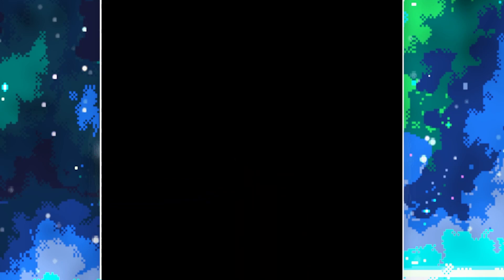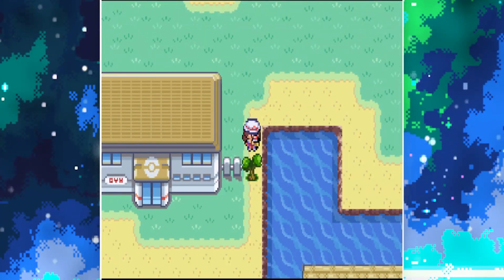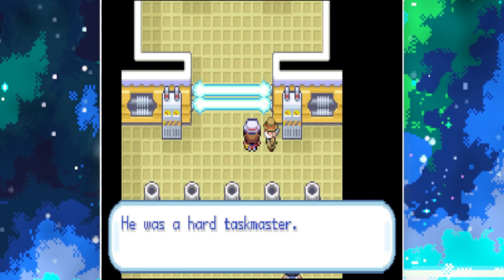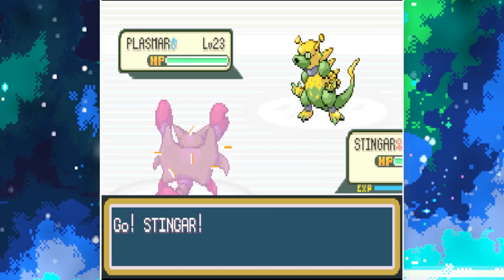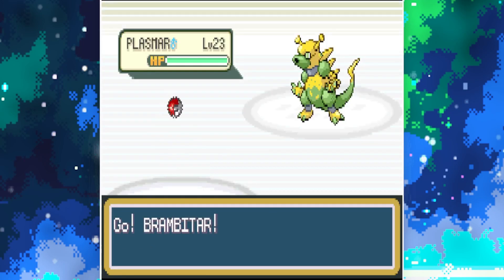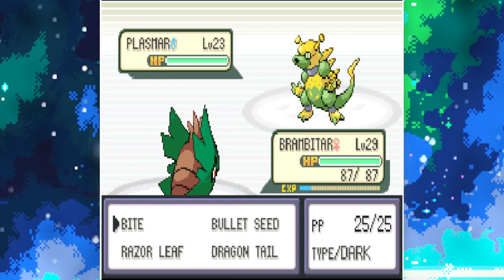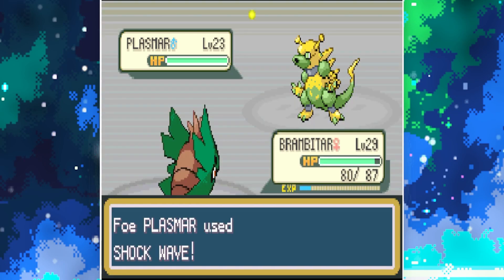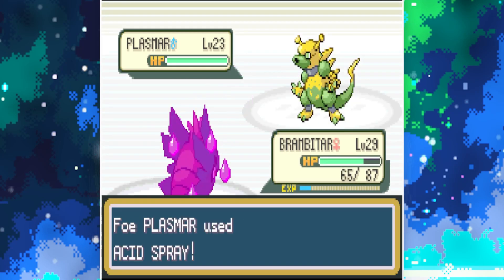I'll be very surprised if I get it in the first few attempts. Last trainer's up here — Gentleman Tucker. He's got Plasma, and I know that's just pure Electric type. Go Brambitar. Bullet Seed — ah, we hit ourselves. Acid Spray — that's not good, that's not good at all. Atomic Will.